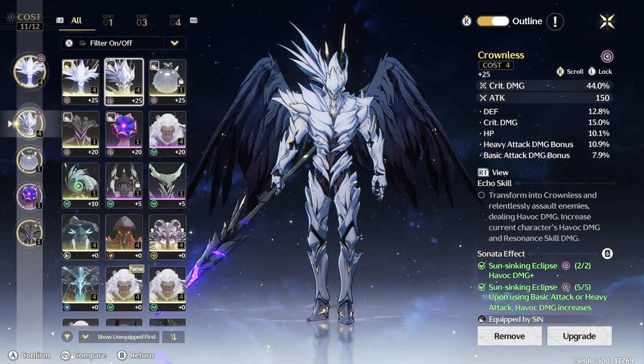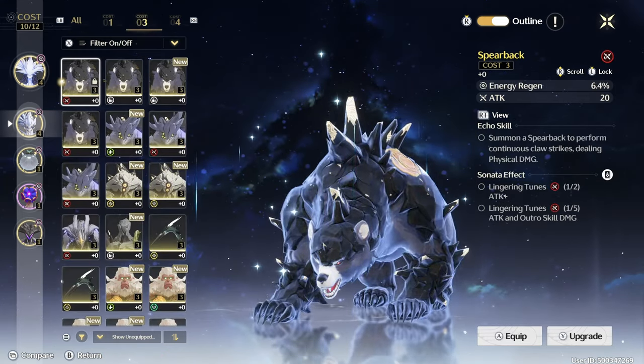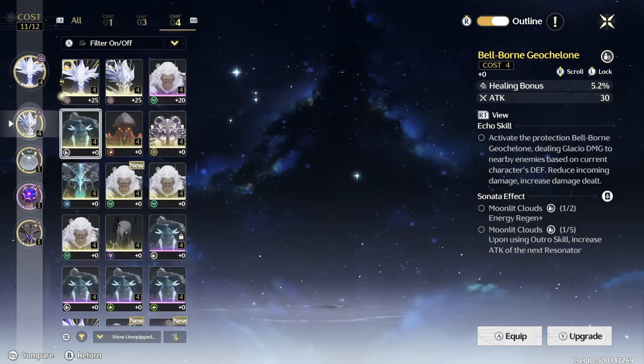Me personally, I figured it's smarter to run two boss echoes of the same type than run a set of three. It just feels a lot better — you get better stats overall. When you run a three-piece, you don't really get stats like that; you get very mediocre stats. If you know, you know.